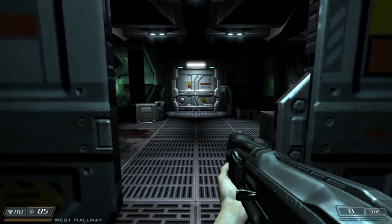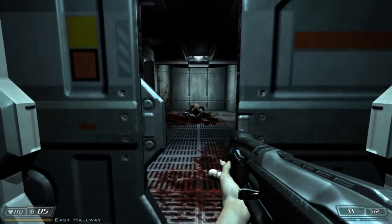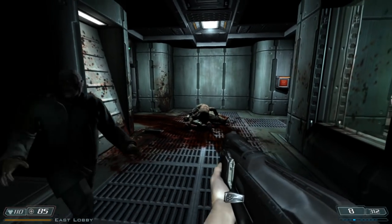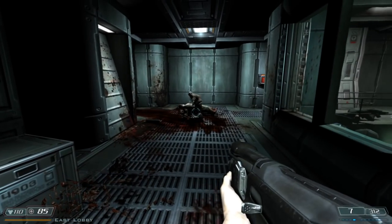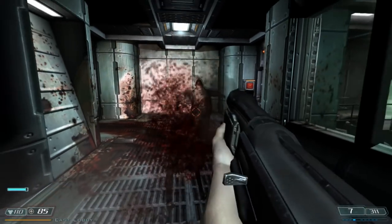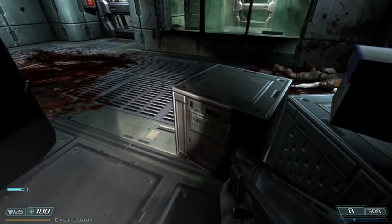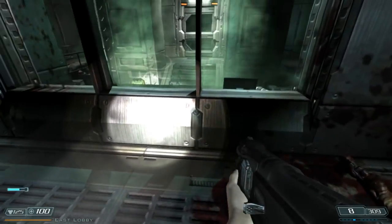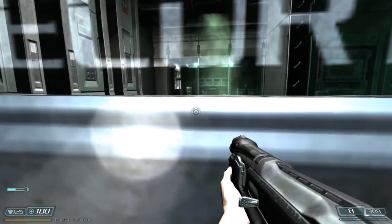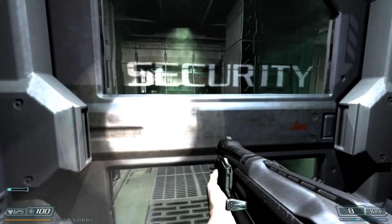Now we'll go the intended way first, through the biolabs. In this area, I just like to wait here for the enemies to show up — a couple of zombies. Grab all the supplies we may need. This is where we need to go. Warning: Halon system is active. Access denied. The Halon system is activated — we'll have to turn it off. So we have to turn off the Halon system in order to turn off the lockdown — two things we have to turn off.